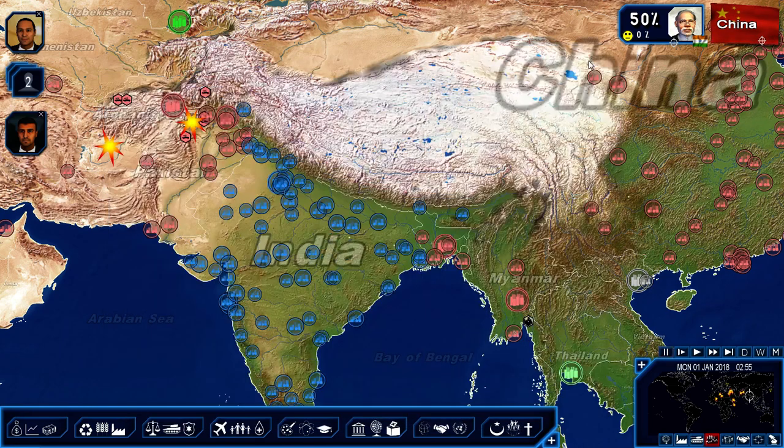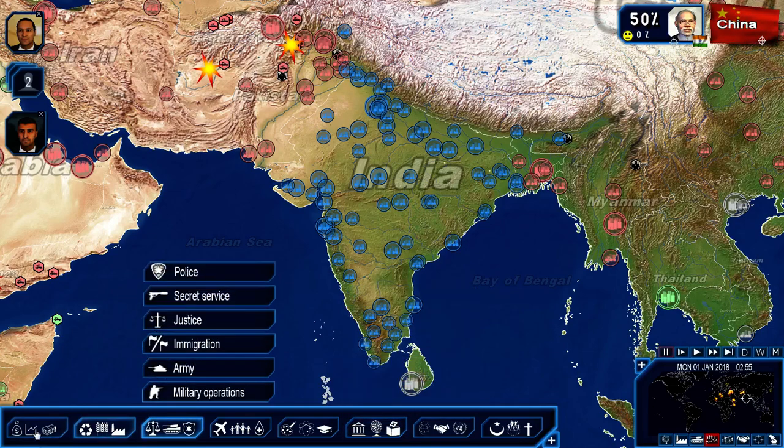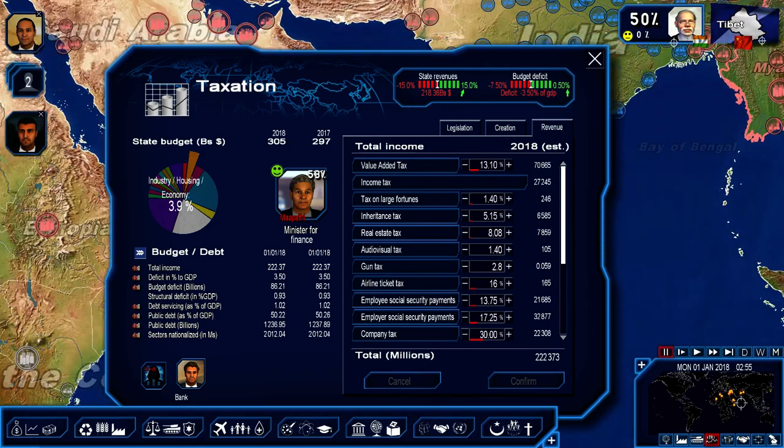Those are the goals of the series and some new features. I don't know where to begin, to be honest — always start with the budget for sure. This is more of an introductory video to the features and goals. Look at this deficit — 86 billion. We're making no money — 305 billion deficit. What's the public debt? Oh my god. GDP is 2.4 trillion but the debt is significant. Let me click on India.